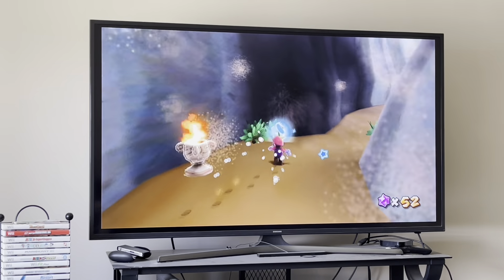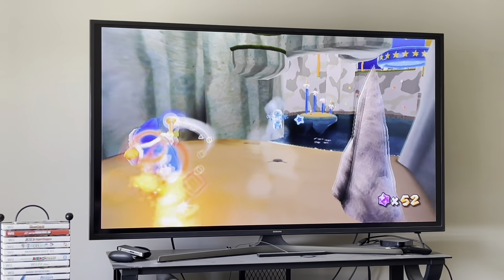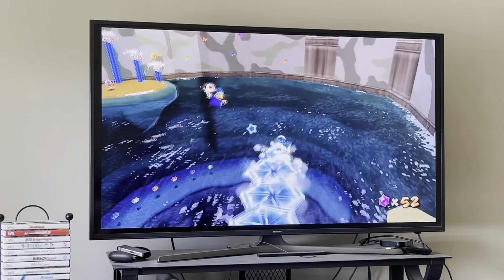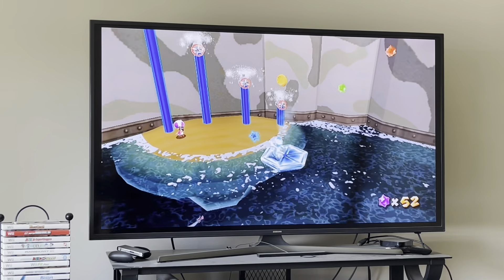With the ice flower, you can walk on water — I'll demonstrate it right here. And you can skate on water too by shaking the Wii remote while walking on it. That's all I have to say about Deep Dark Galaxy, and now moving on.